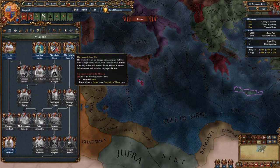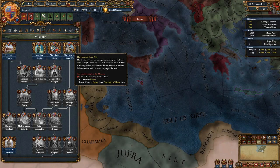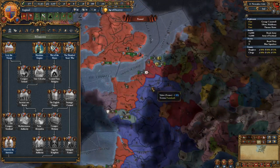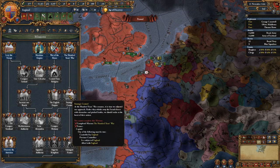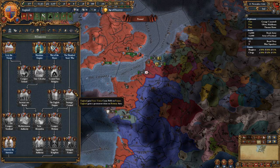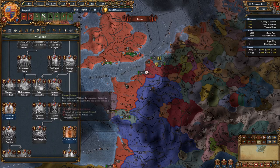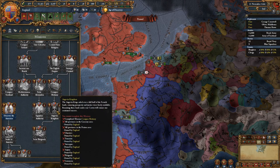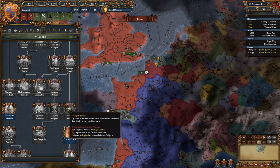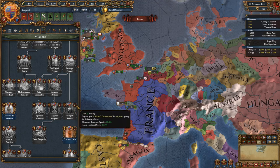The final branch at the top is the Hundred Years' War, fulfilled when they go to war with France — often triggered through the main event about the province of Maine. Following down, the Strategic Control mission is fulfilled if they gain control of Paris and its area, giving them the Force Union CB on France as well as claims on the Brittany area, so they can conquer Brittany and gain the lands for the Angevine Empire. There is also the mission to subjugate France if you manage to beat France and force the Union on them.